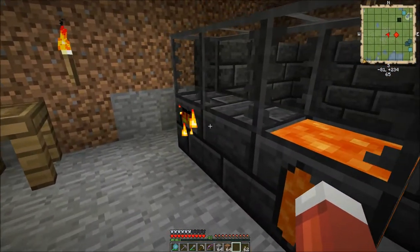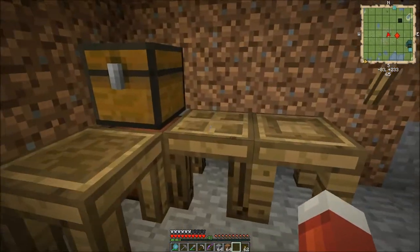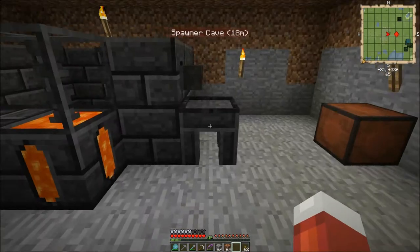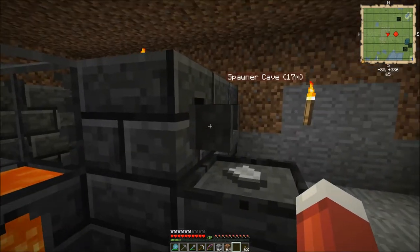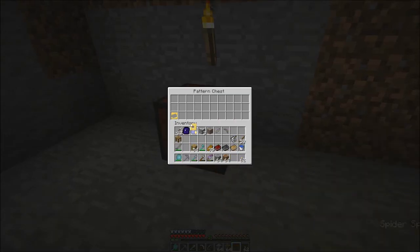Now we need to make the sword blade, the pickaxe head, and the shovel head. Let's go into our part builder here — take the pickaxe head and just make it out of stone. Why not, it doesn't have to be made out of anything in particular. Stone will do us just fine. Let's grab that sword blade and make a stone one, and the last one — let's go with the shovel. Now we'll just repeat what we did with the ingot: take the stone shovel head, walk up to the casting table, right-click, then right-click the faucet and pour that beautiful yellow metal around it. Now it's cooled — pop it off and drop it in the chest.